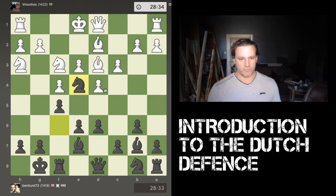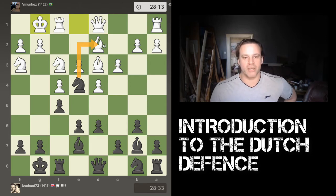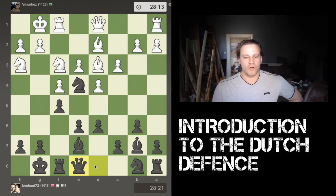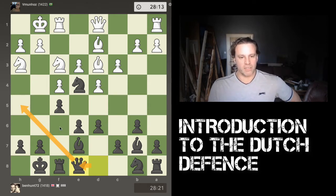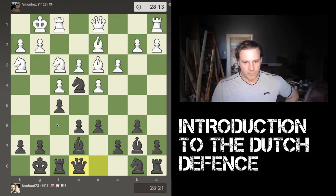White castles and I don't want to voluntarily exchange my really strong attacking knight for white's weak dark-squared bishop, which only has two squares where it can move. I leave that tension there. A very common move now is moving your queen from d8 to e8, with the idea of bringing it up to h5 to be part of the attack. Another idea is to swing a rook up to the sixth rank and across to join in the attack on the white king. Very often your ideas in the Dutch are to be attacking on the kingside.